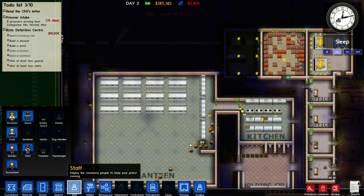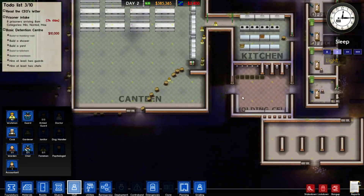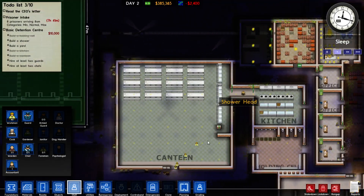Let me check my staff. We've got enough staff — they're gonna get this done in no time. We only have seven hours though, but we do have the holding cell. I keep thinking I've got to hurry, but I keep forgetting we also have the holding cell now.